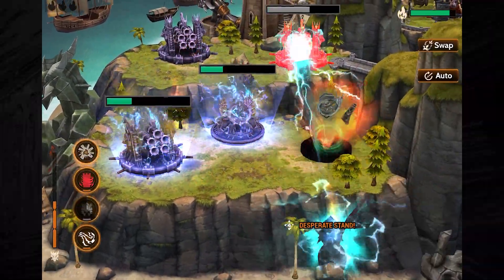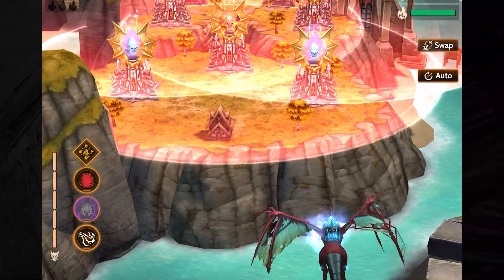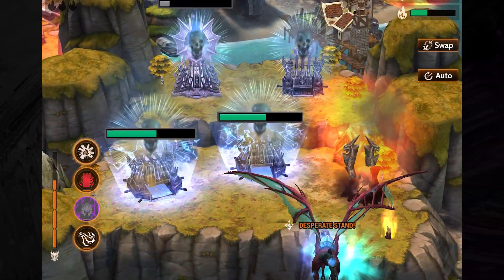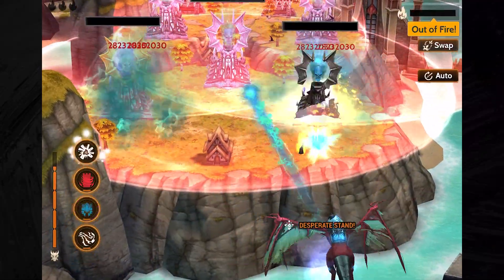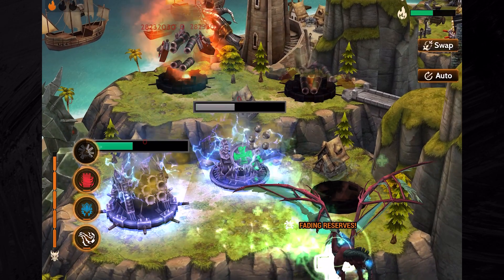Wrath is an aggressive hunter that rewards active play. The core of Wrath's spell set is the two-spell combo Tattered Gust and Fading Reserves. Tattered Gust is a quick blast of air that stuns nearby towers for a very brief time, just enough time for Wrath to blast away at a single tower.